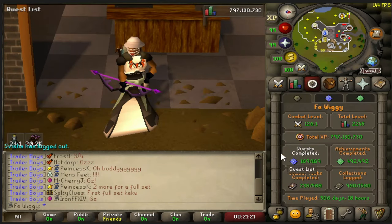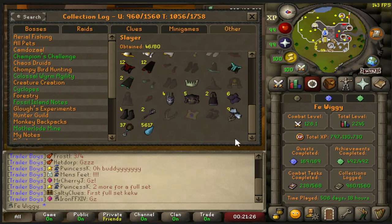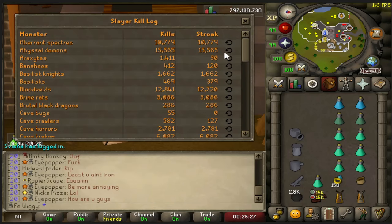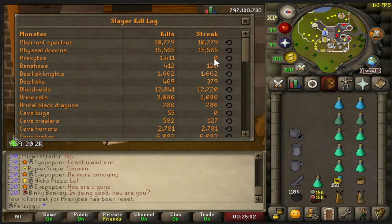For the collection log we are 46 out of 80. This is the slayer section so the only item you can get from araxites is the aranea boots, so hopefully I will get it within 50,000 kills. For this video I'm gonna track all the kills with the slayer ring, so I'm gonna use the log and reset the streak here so it's zero, and once this is at 50,000 we are done.